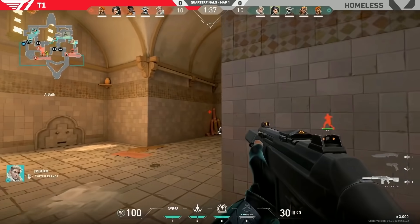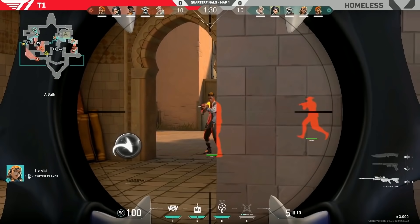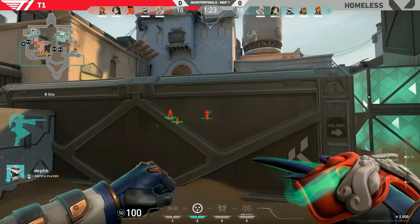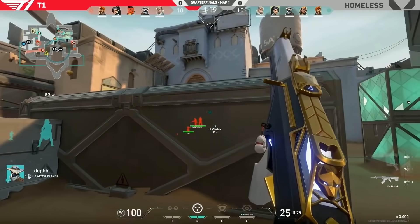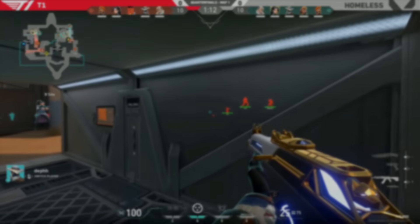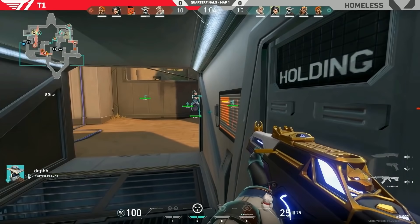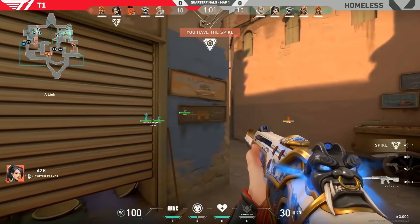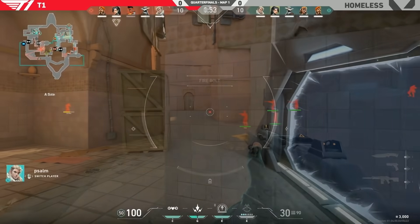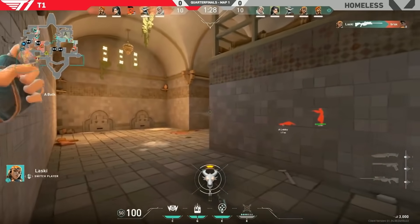A few rounds from now, Latsky holds an operator and catches Brax at a very aggressive angle — this speaks volumes to the power of mixing up the angles you hold. Next time you're playing an AWP in your games: if you're defensively AWPing an angle and get a pick, hold a separate angle for the next round, then maybe a passive angle for the third round, then back to the first angle for the fourth round. Cycling through angles always keeps the enemy guessing — they'll either play like frightened babies or you'll pick up free kills because they never know what to expect, just like Brax didn't expect Latsky to be playing Shower's defense with an AWP that close.